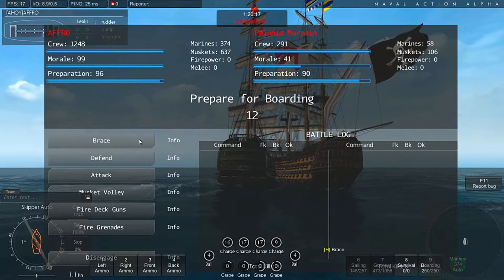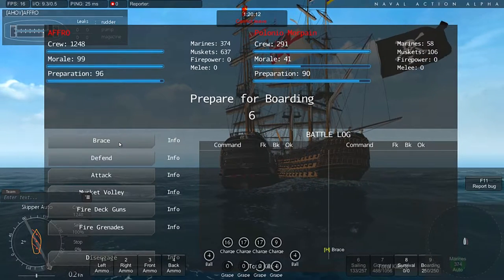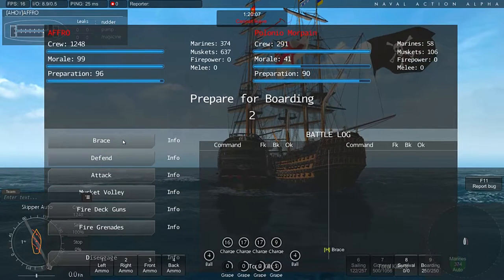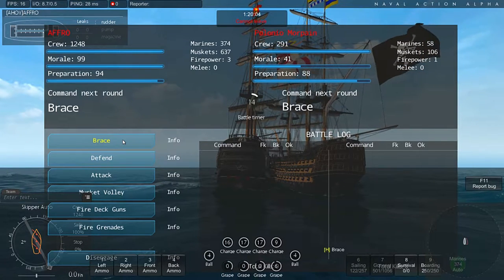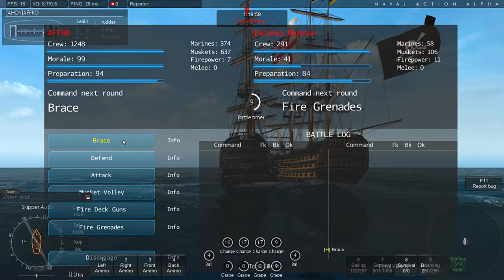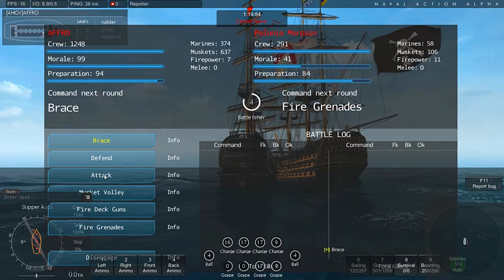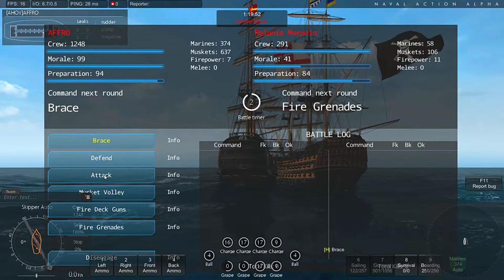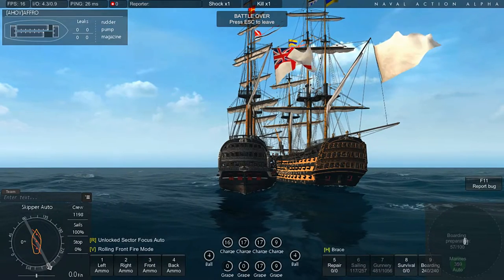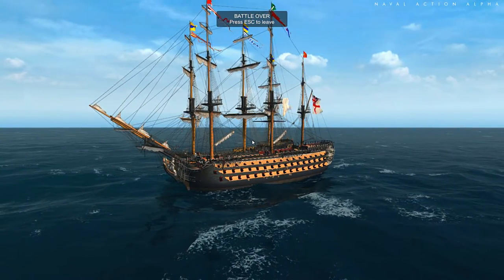Now we start boarding. On the left side you can see your ship, and you can click different things: brace, defense, attack, musket volley, fire deck guns, or fire grenades. I use attack in the last two seconds. We win because we attacked and the enemy was not well prepared.